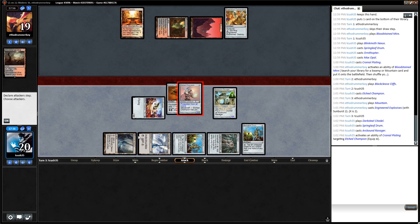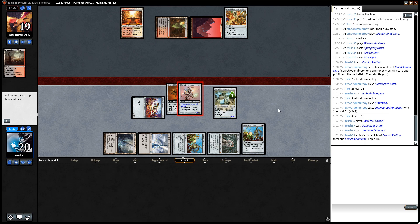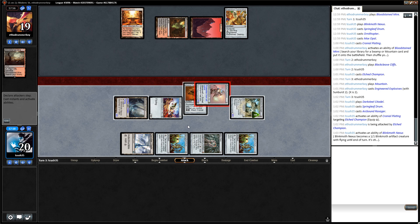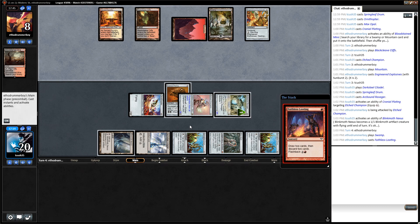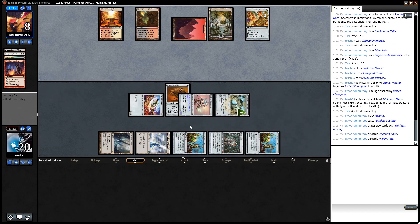I want to make it 11 — no, because I want the Ravager counters to go on the Blinkmoth Nexus or on the Champion. It is an extra point, that seems fine. The Explosives will probably go off on my turn, meaning they need to leave two mana open which gives them only one mana to do anything else. I must be careful with the Ravager triggers as that might expose the Champion.